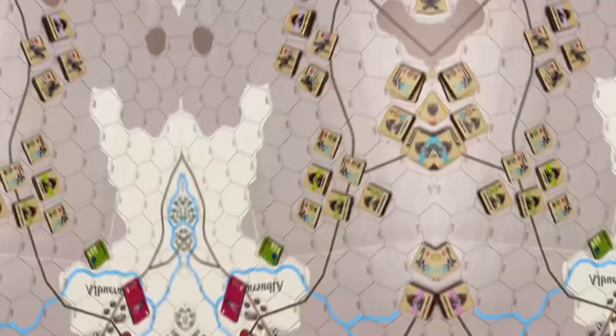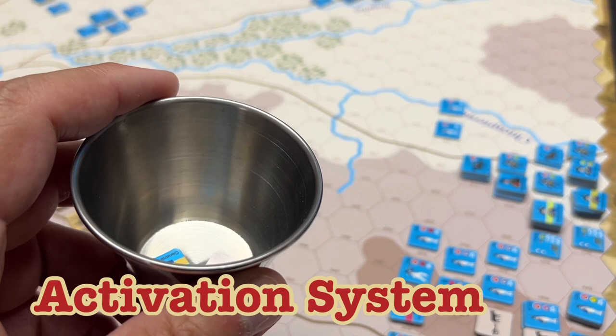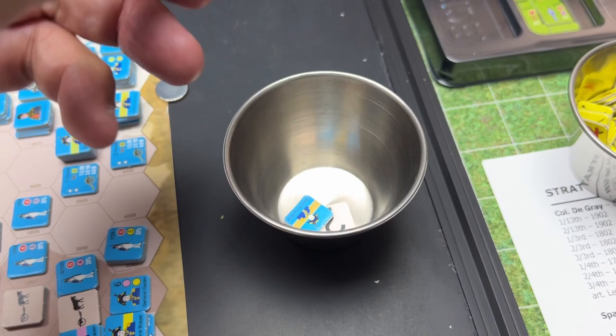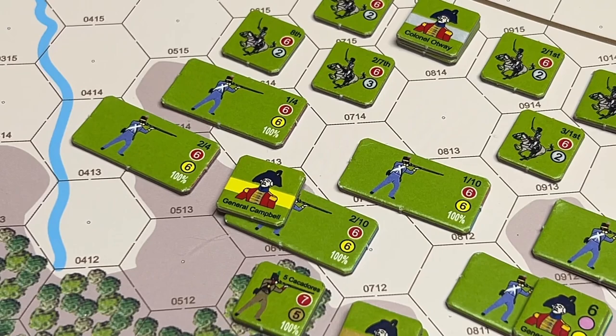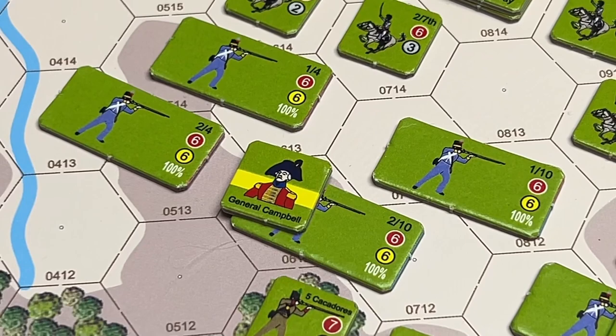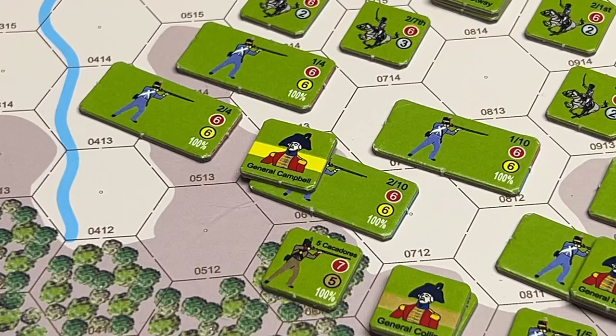The game uses a chit pool activation system, so you don't know who is going to go each turn — that enhances replayability. Special rules indicate which activation markers start in the pool at the beginning of the game and which are added each turn. Units are activated either by brigade or by division, and these are color-coded. For example, here you see General Campbell, a brigade commander who commands Portuguese units. He has an associated bright yellow color, and units with that bright yellow color in the bottom circle are General Campbell's units.